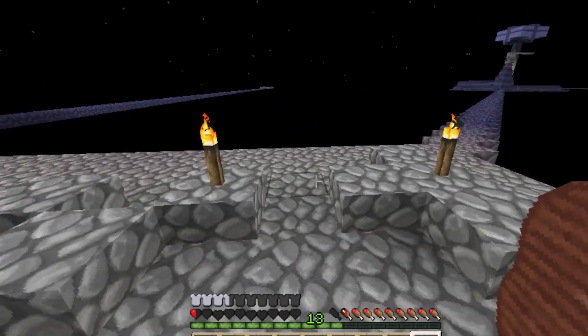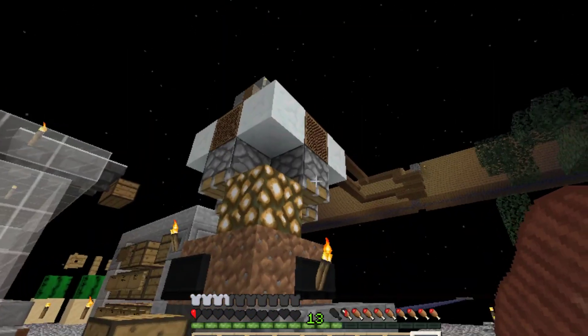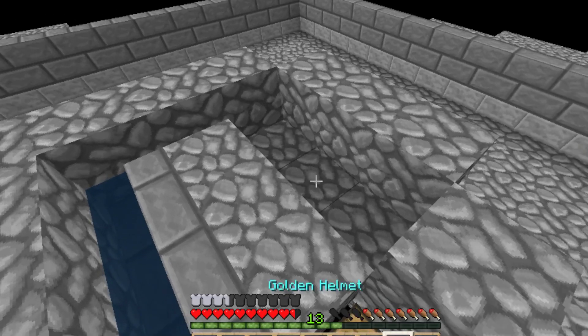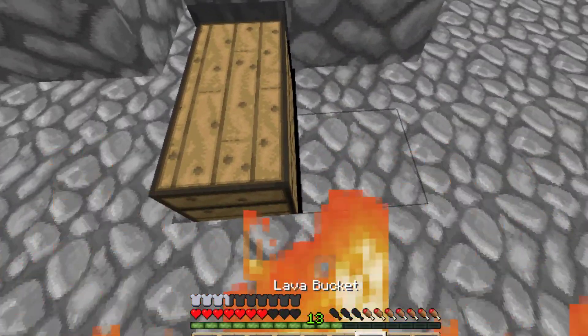Half a heart, half a heart, guys, from a random skeleton. Probably spawning on my melons and pumpkins because I didn't light it up properly, or they got down here somehow. Half a heart, guys. Now we're going to put the lava in the middle, we're just going to go both ways. One way — do that, and then we'll be done.